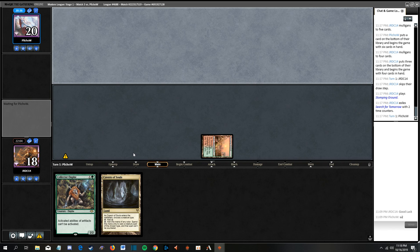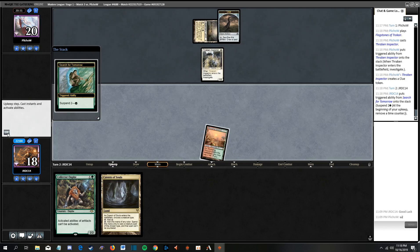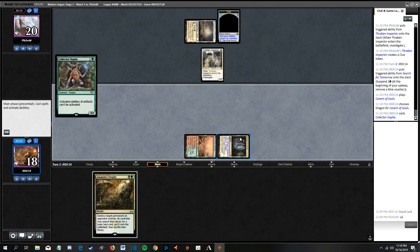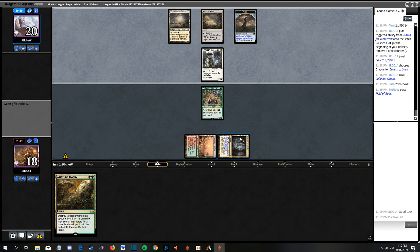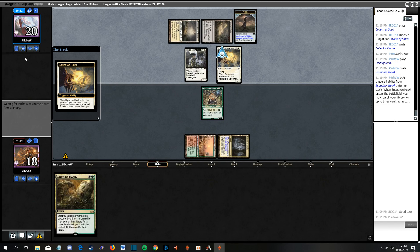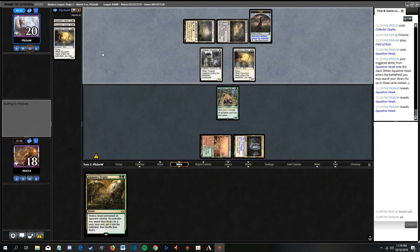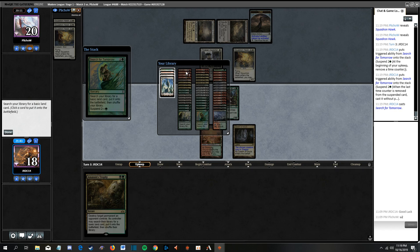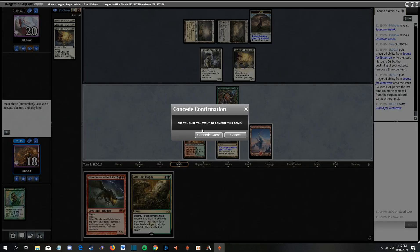Dragon, dragon, Collector Ouphe - passing the turn again. All right Hawks, so we grab three Hawks. Let's just pack it in. So much like the Neo-Shull brand, this deck is rough. The deck's super sweet and I like everything it's trying to do, but the mana base is my problem. I just realized we're only playing 22 lands, we have a lot of early green sources but none later in the game, and a ton of double-red sources.